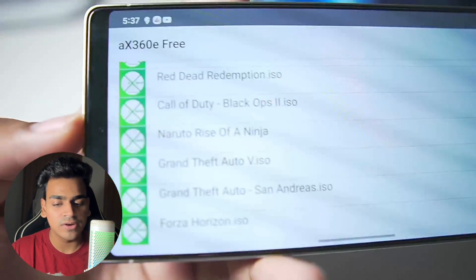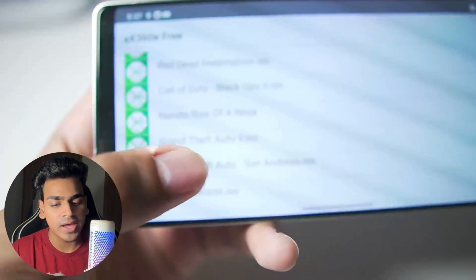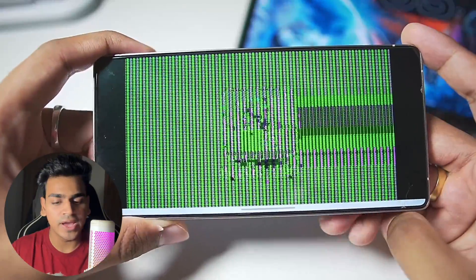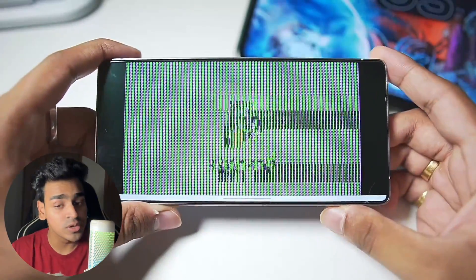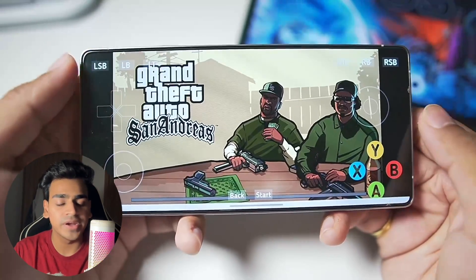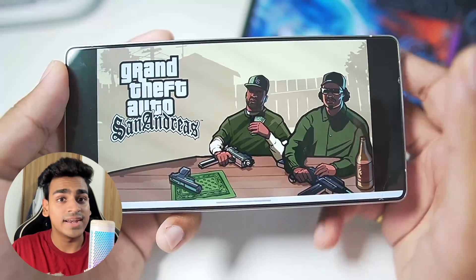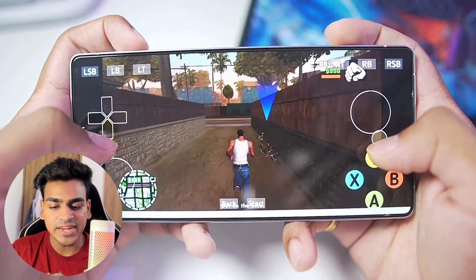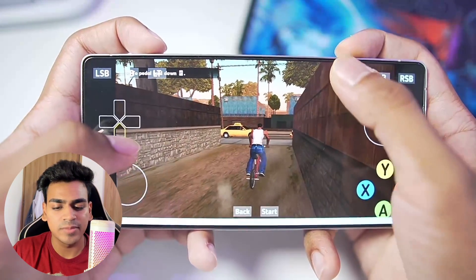There are two games I haven't tested yet: Naruto Rise of Ninja and Grand Theft Auto San Andreas. I tested Naruto Rise of Ninja in my last video, so let's try out GTA San Andreas today. Immediately you can see even in this game's beginning there are some graphical issues, but GTA San Andreas should work. Our game has successfully started and is running pretty smoothly. The graphical issues do appear but they also go away on their own. The lights are back and GTA San Andreas has also completed loading — it has successfully started on my Android device inside the AX360 emulator.